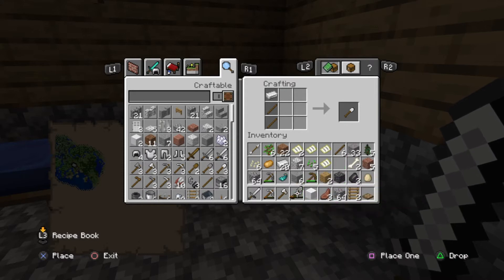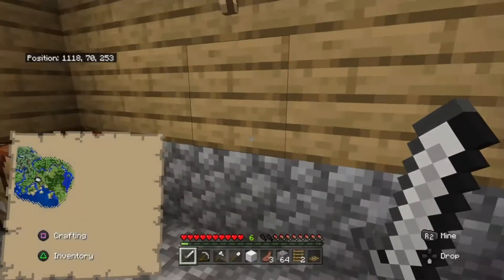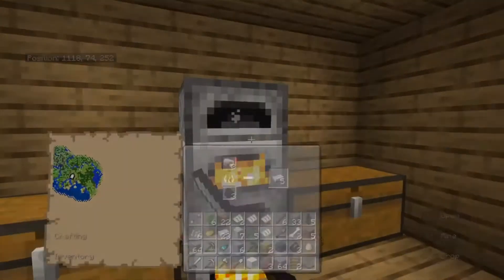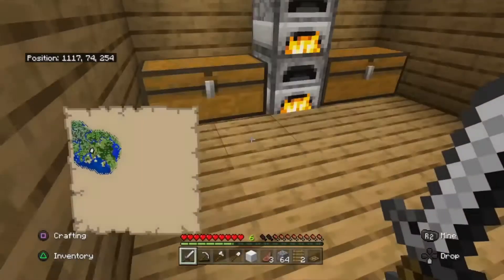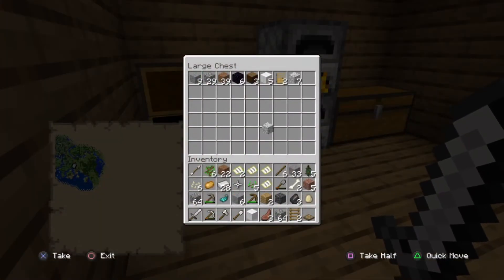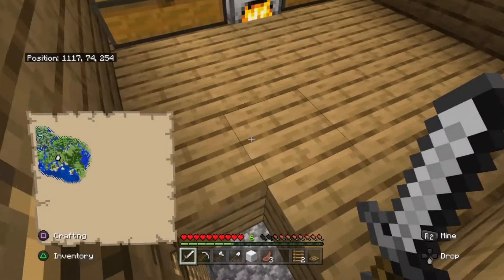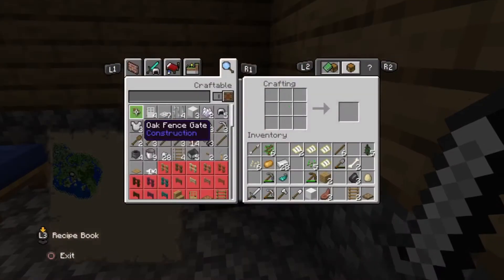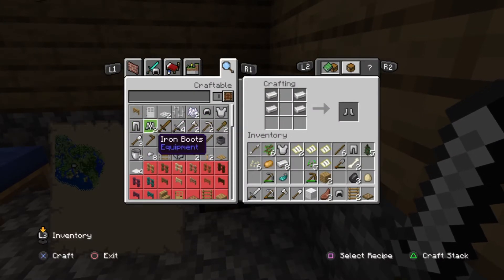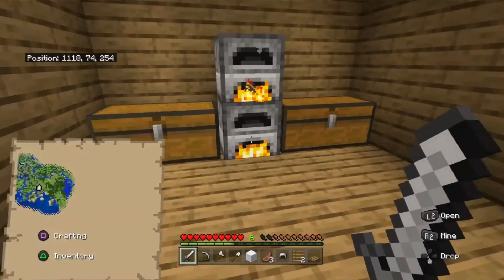I think that's what I'm gonna do, but I gotta let the rest of the iron smelt because I'm gonna make full iron armor. Speaking of iron armor, I already have enough, so I'm just gonna put all the unnecessary blocks for this adventure in there. Helmet, chestplate, leggings, and boots with the remaining iron.